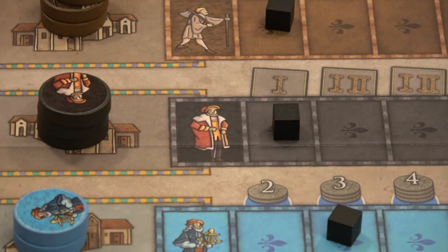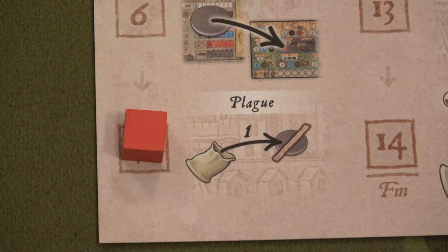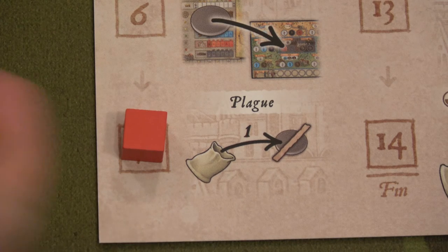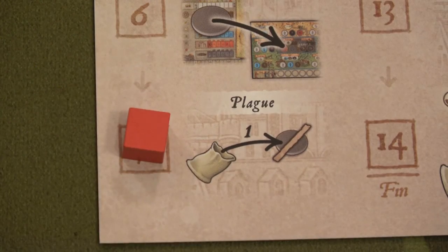When we move up that track we get to grab a place tile — a level one place tile. The goods tile we're going to choose is the herb garden. The herb garden is going to make our boatman wild for any of the four basic characters: boatman, craftsman, trader, or farmer. Now it's plague time. Let's grab one random worker from our bag. We lost a knight, so that knight now goes back on the supply. We can recruit him again if we're able.